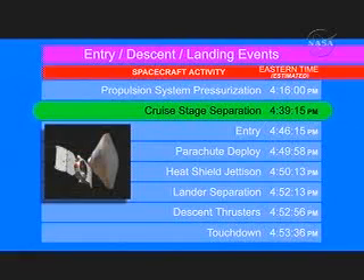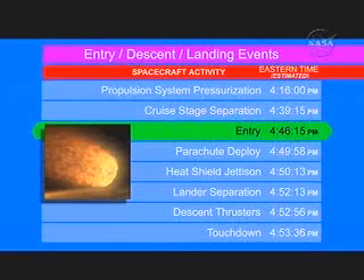At this point, the stuff on the crew stage is no longer needed, so we discard the crew stage and it burns up in the atmosphere. Entry is the point where the vehicle reaches 125 kilometers in altitude and it just starts to feel the pressure of the atmosphere and starts slowing down.